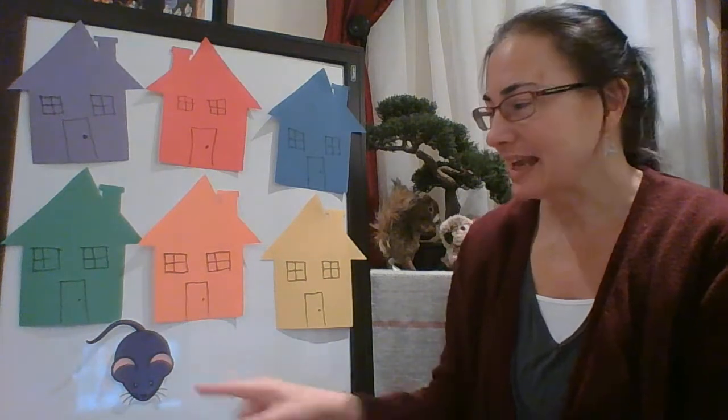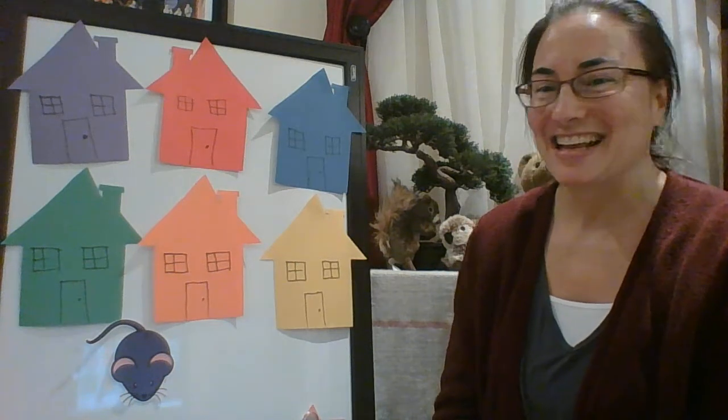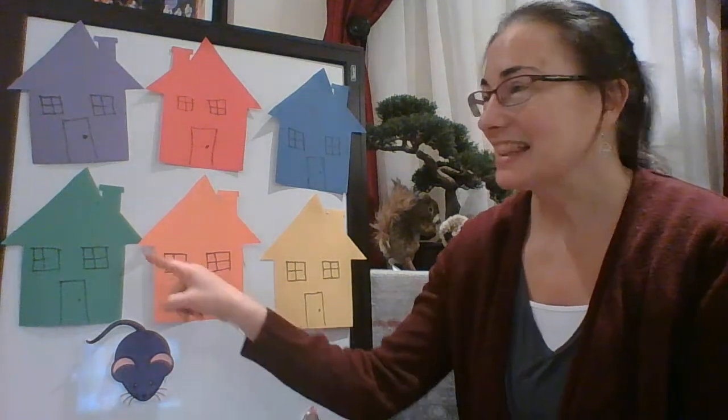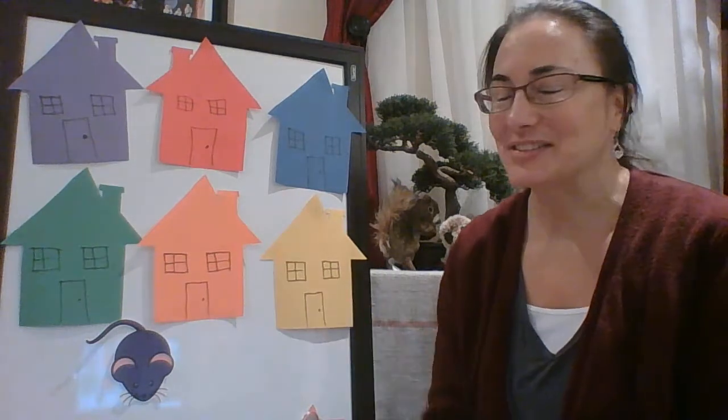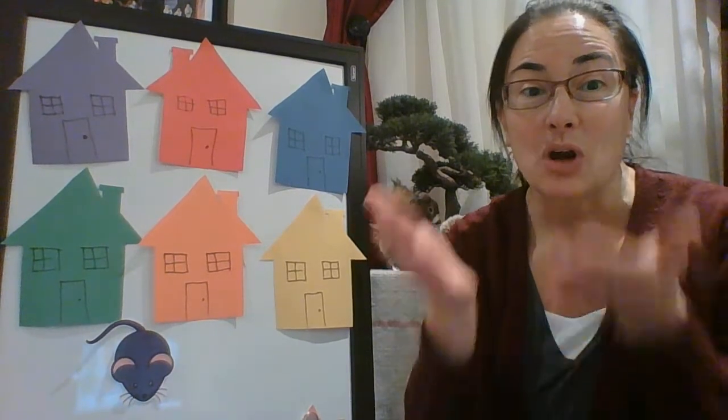That's right, and look who's here at the bottom. It's a little mouse. This little mouse likes to visit the different houses and he likes to hide in the house and we have to find the mouse. Are you ready to play the game? So you know what you have to do — you have to close up your eyes and I'm going to hide the mouse, and then we're gonna find the mouse. Close your eyes!